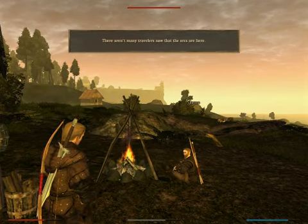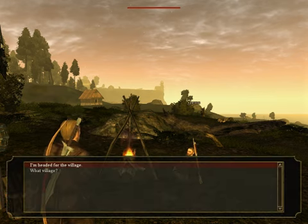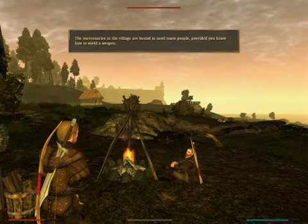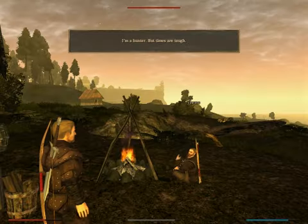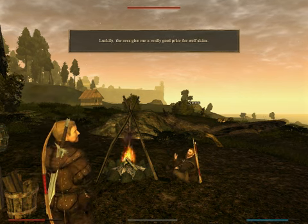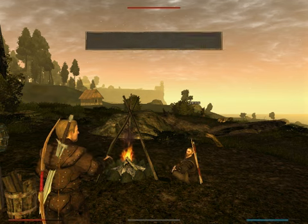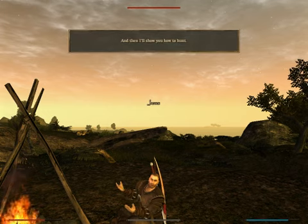I'm going to talk to him. 'There are many travelers now that the orcs are here. Have you lost your way, or are you headed for the village?' 'I'm headed for the village.' 'You're looking for work, are you?' 'Depends on the work.' 'The mercenaries in the village are bound to need more people, provided you know how to wield a weapon.' 'What are you doing here?' 'I'm a hunter. But times are tough — too many wolves and not enough game. Luckily, the orcs gave me a really good price for wolf skins.' 'Could you teach me how to hunt?' 'Course I could. But what's in it for me?' 'What do you need?' 'Bring me ten wolf skins that I can sell. The orcs and Kate Dunn have plenty. And then I'll show you how to hunt.'